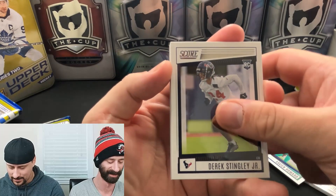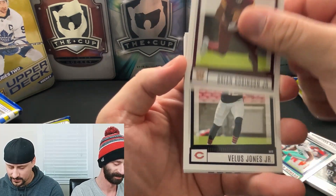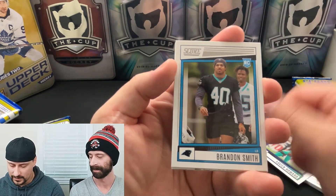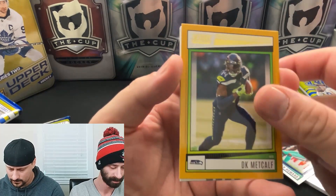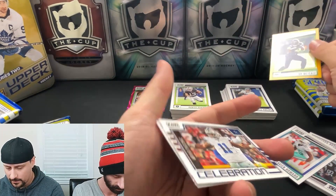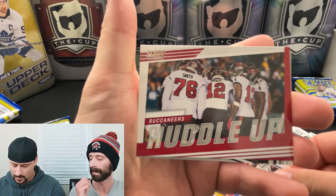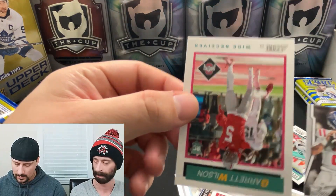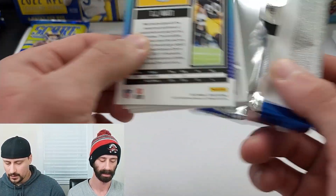Going through the base: Eric Stingley Jr., Jahan Dotson, Brian Robinson Jr., Velus Jones Jr., Brandon Smith. DK Metcalf on the gold. Micah Parsons celebration. Buccaneers Huddle Up. Potential of Matt Corral. And a Garrett Wilson retro. Two packs left — still looking for one numbered card. Will we get a memorabilia card?